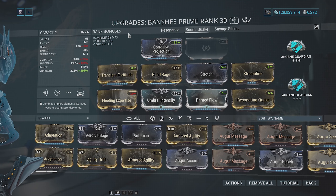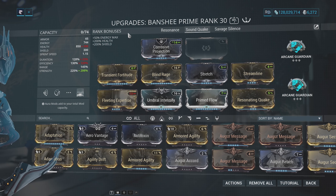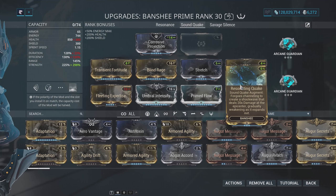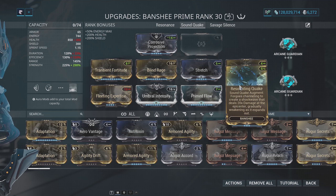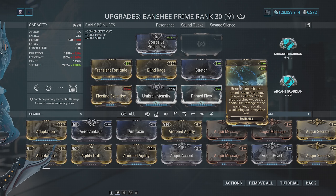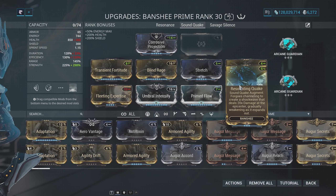Moving on to the Soundquake build — this is an interesting build with as much power strength as possible stacked on. I would use this at Hydron if you're carrying a friend to level up. I wouldn't use this practically to deal damage to high-level enemies, because when enemy armor or shields scale up, this build falls off since Soundquake doesn't have great scaling. We're using the augment called Resonating Quake: Soundquake forgoes channeling to create a shockwave that deals 20 times damage at the epicenter, gradually weakening as it expands. So instead of a toggle ability that drains energy over time, it's now a single cast that spreads around you in a radius.